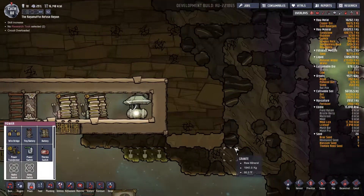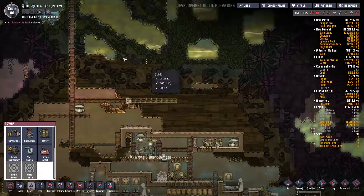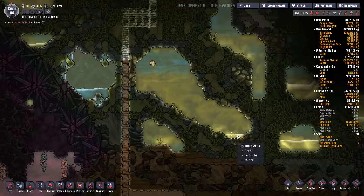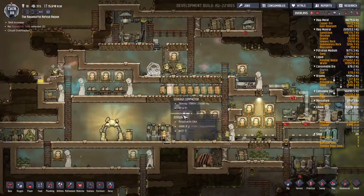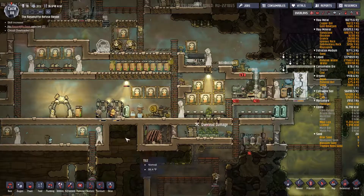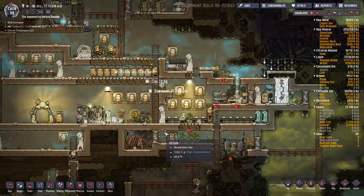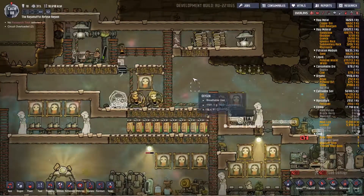Do we have any more coal anywhere? We don't seem to — I really don't like it. Our food seems to be going lower instead of higher, which is scaring the ever-loving heck out of me. But we are making lice loaf, which is very good.